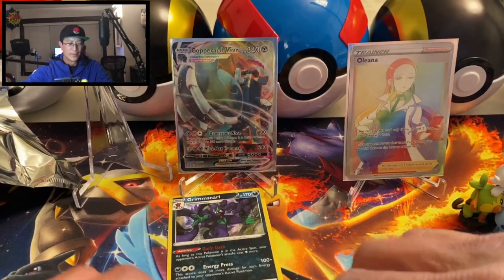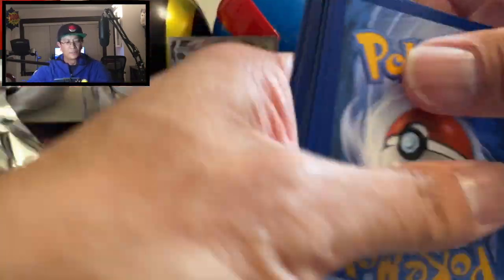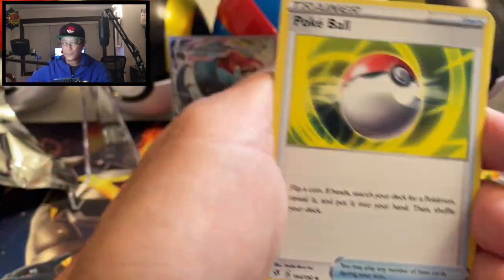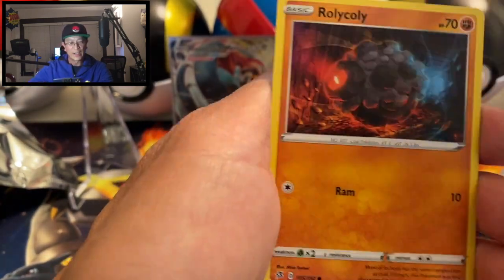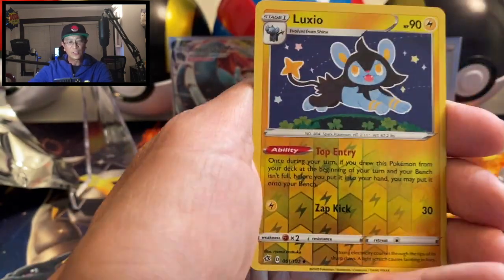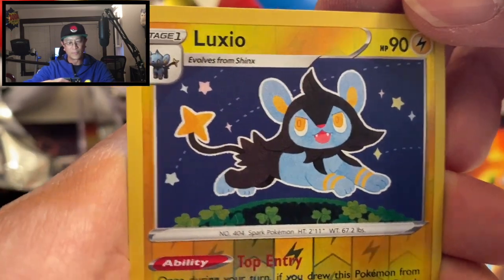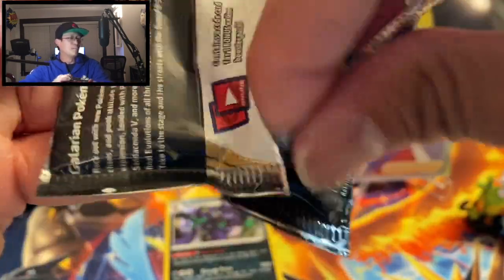What a start! We still have one more three-pack blister to open. Dark Energy, Poké Ball, Pelipper, Speed Energy, Impidimp, Shinx, Sandygast, Rolycoly, Stunky, Luxio reverse holo — cute-looking card — and Eiscue non-holo. Just breezing through these booster packs!